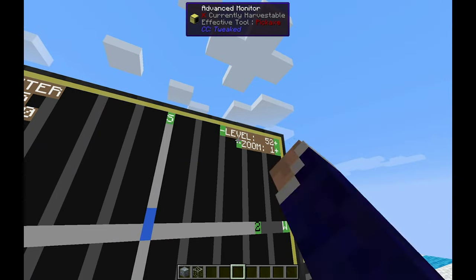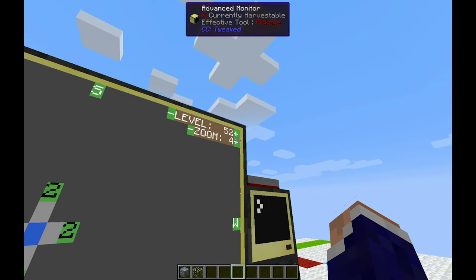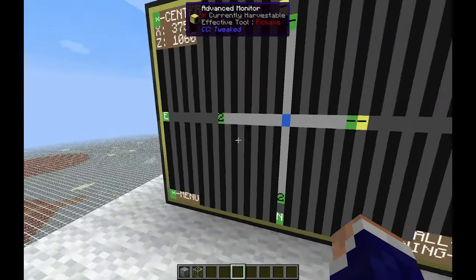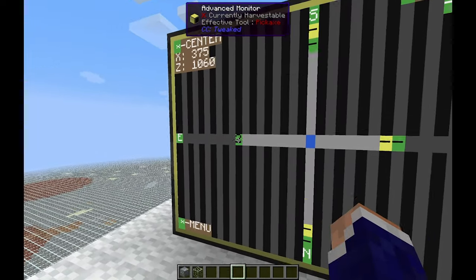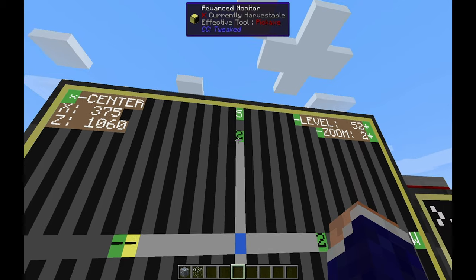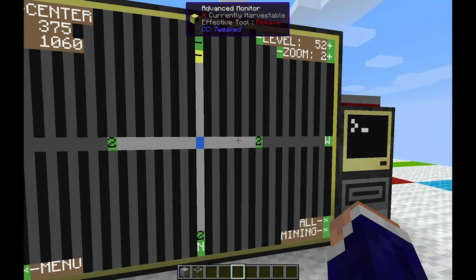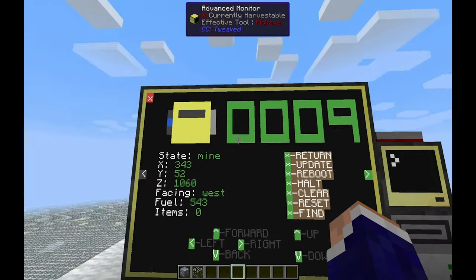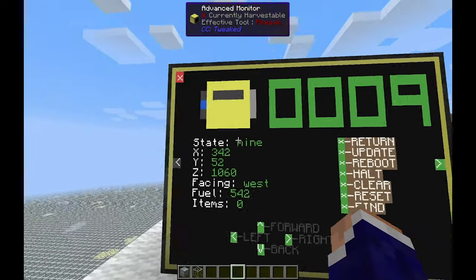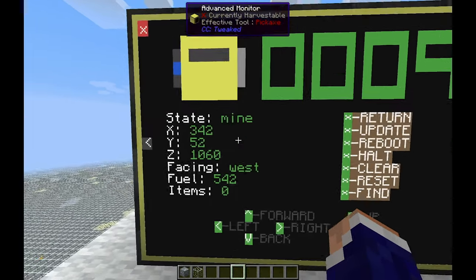If I zoom out, you can see all these groups of turtles. The twos represent that there are two turtles on that little zoomed-out pixel. If I click on one of these groups — so this is turtle nine — I can read all this guy's stats. There's a little graphic representation of the turtle, and its current state is 'mine,' toggling between mining and waiting for the other turtle.